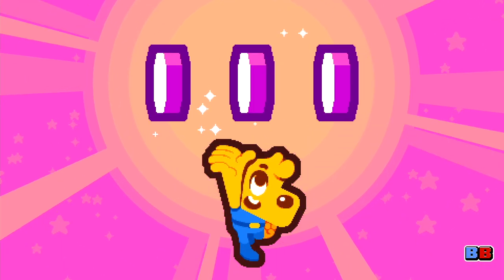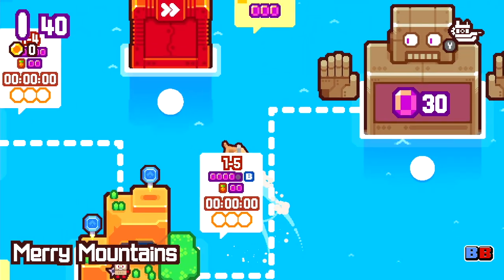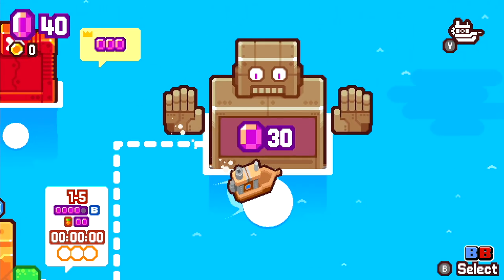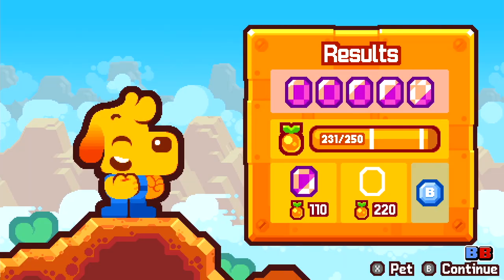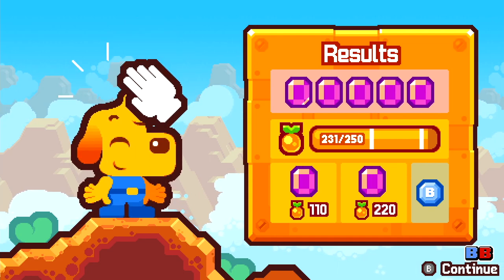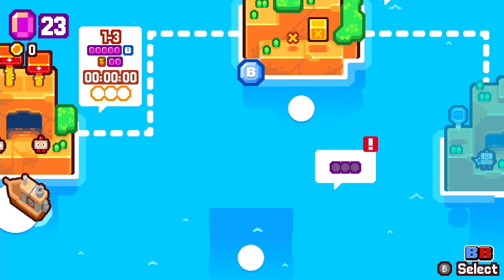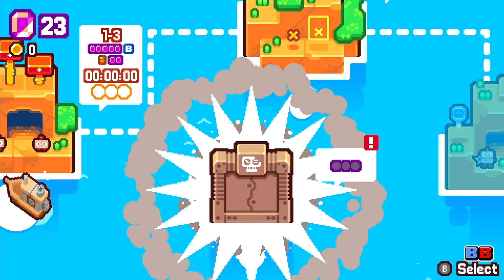The rewards you obtain by overcoming these obstacles are often in the form of gems which, upon reaching a certain amount, will let you unlock later levels, alongside other collectibles that also earn you more gems once everything is summed up at the end of the level. Because of the way the level progression is structured, you're able to skip levels depending on the number of gems you've accumulated.